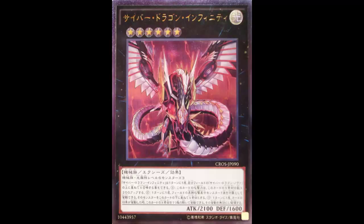It can also be Xyz Summoned once per turn by using Cyber Dragon Nova you control as the Xyz material. So you can just slap this on top of Cyber Dragon Nova — no need for the three Level 6 Light Machines. This card also gains 200 ATK for each Xyz material attached to it, so with three materials it starts at 2700 ATK.